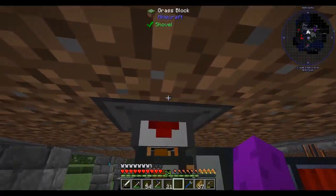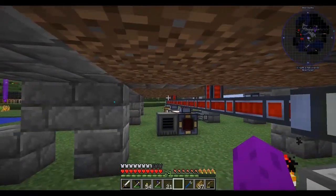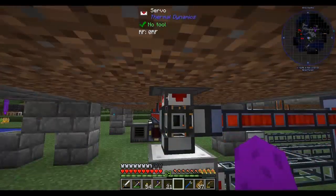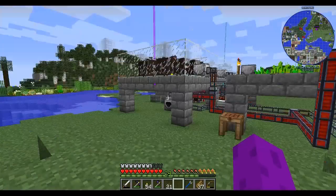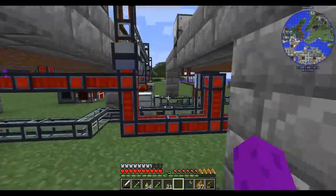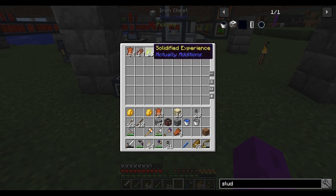This machine uses power while idle but it's a max of 2RF per tick — that's nothing, especially with a bank of 50k. It will slowly drain down but I don't think it'll empty out before we get a fresh steak in the culinary generator to give it fresh power. This other one uses 10RF per tick so it'll drain a little quicker. I think this is about as good as I can get it for now. Eventually I'll hook up an energy cell once I've got some crazy power generation going.